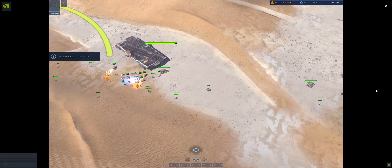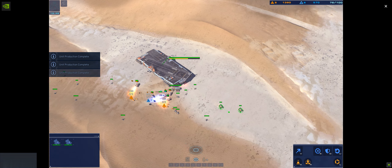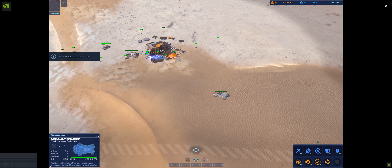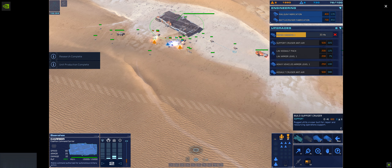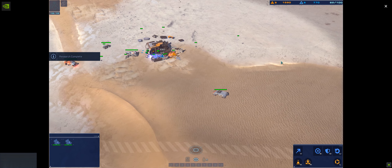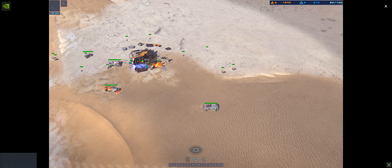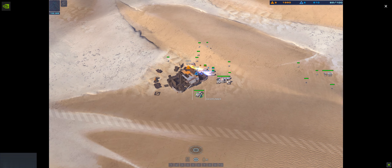Reading you. Secure vehicle for move. Salvager online. System is ready. On our way. Assault cruiser ready for assignment. Send order. Salvager online. Carrier here. Salvager online. Missile battery fabrication systems now online. Salvager ready. Secure as for move. Ready for deployment. Location marked.